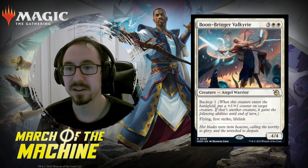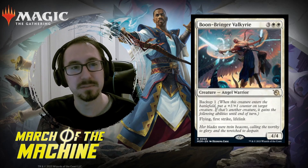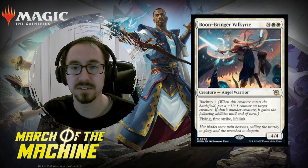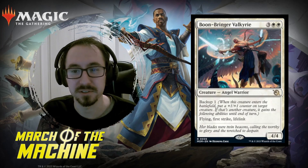Next one, Boonbringer Valkyrie. This is a five mana angel, basically like a Baneslayer Angel, only you can give its ability to something else that's already on the battlefield. Very, very solid, could be really good in control as well. It's going to be played for sure.